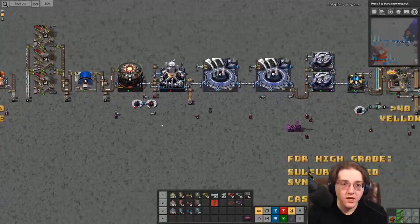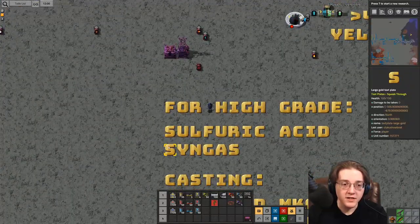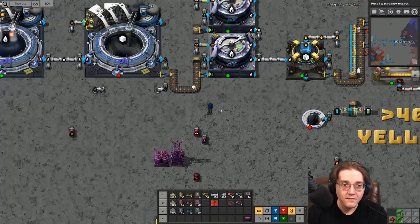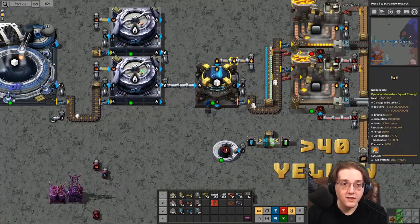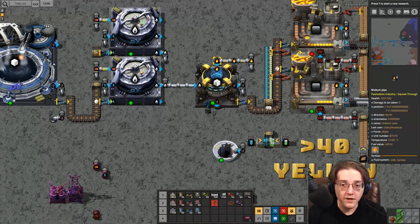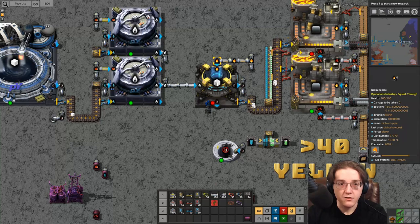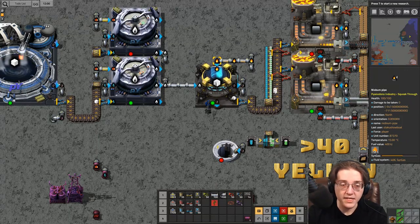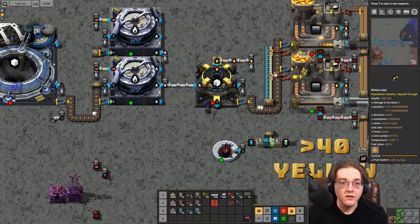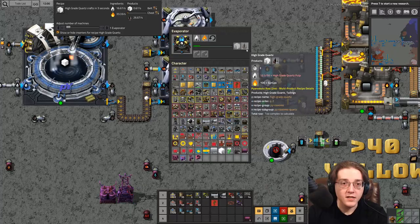Moving on to utility science — everything's the same up until here, where we add sulfuric acid and syngas. By this point you're at utility science; you probably have production facilities giving you infinite amounts of sulfuric acid from coal gas. You probably also have infinite syngas from your mushroom-based coal in the DDCs, converting tar into coal gas and then coal gas into syngas with oxygen. You're really not having to deal with too many byproducts outside of tailings here.